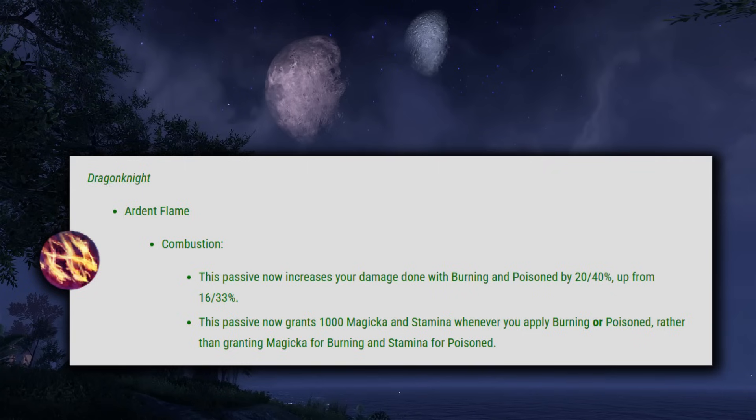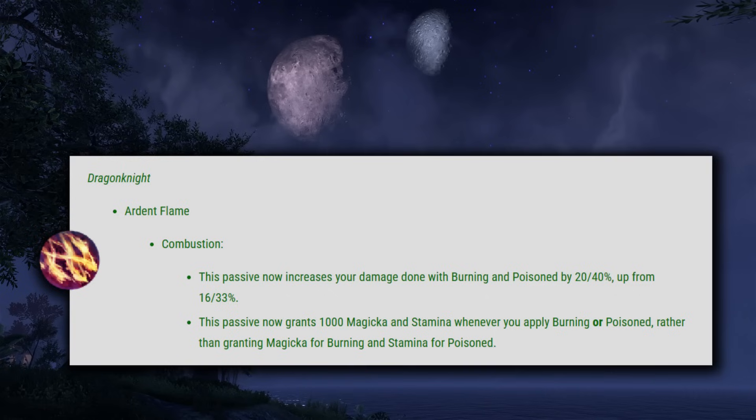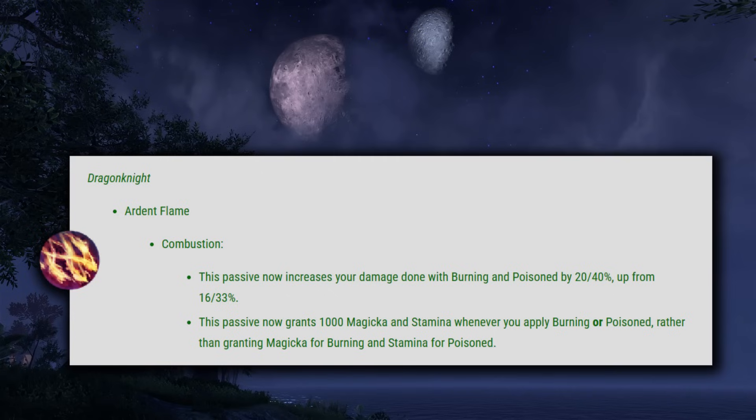Next up we have Dragonite Combustion. This passive now increases your damage done with Burning and Poisoned by 40%, up from 33%. It now also grants 1000 Magicka and Stamina whenever you apply Burning or Poisoned, rather than granting Magicka for Burning and Stamina for Poisoned separately. This is really nice for sustain — no matter the build, you get back both resources. Especially for tanking this will be a nice change. That damage done increase is not really too noticeable with the Charged nerf, and overall Dragonknights are pretty much doing the same thing in Update 41.